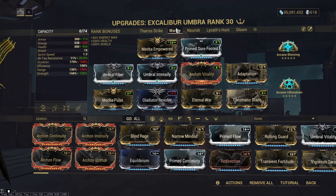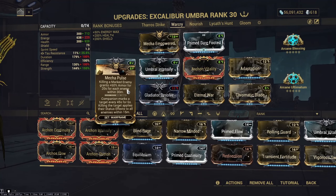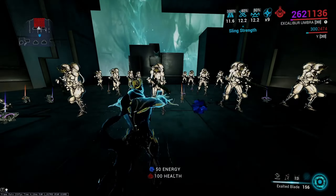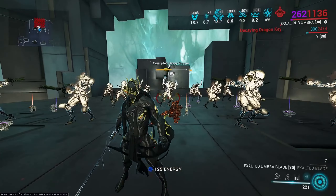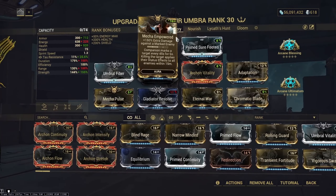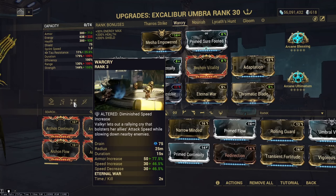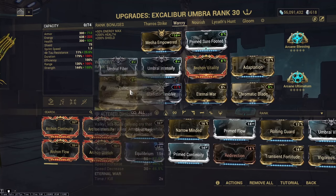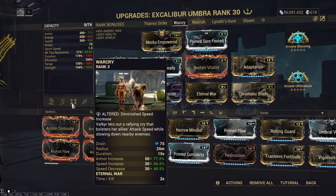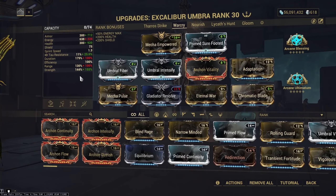The second build is a Warcry health tank focused build, using the mecha set for armor through Mecha Pulse. Do not underestimate the AOE damage that the mecha set applies once every 12 seconds when you kill the marked target — it pretty much nukes the entire room in a 30 meter radius, it's actually kind of cracked. Warcry is very, very good as it gives you attack speed and armor, which are both nice for your DPS and survivability. With the augment it lasts forever, which is great for your energy economy since, again, Excalibur's energy economy is pretty bad. With this build you aren't really using energy too much.